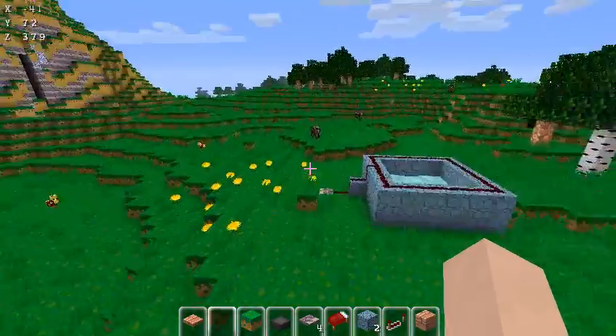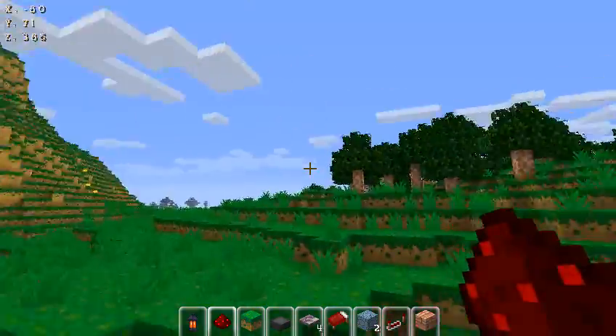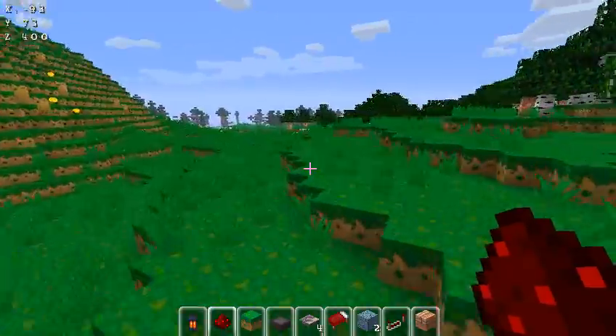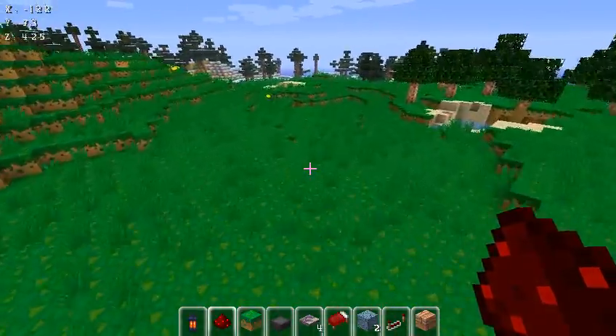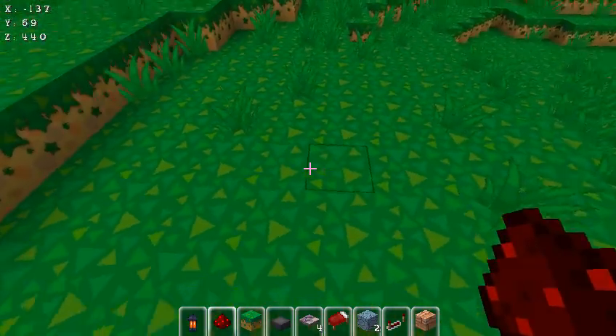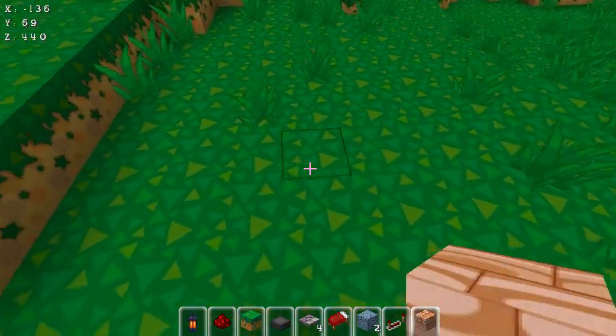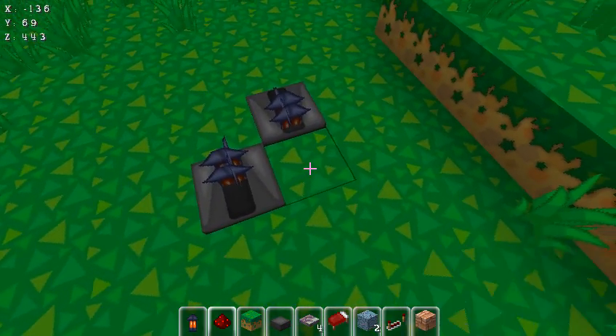Next thing. Oh, and I forgot to mention — if you're wondering what texture pack it is — it's the Animal Crossing texture pack. You can find it in the texture pack section, texture pack central or something like that.